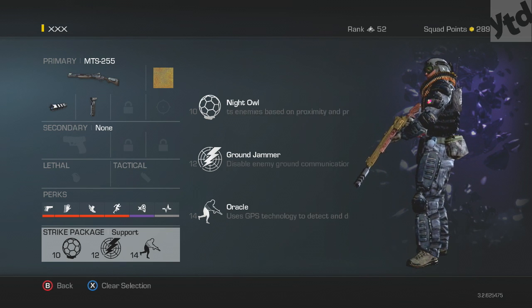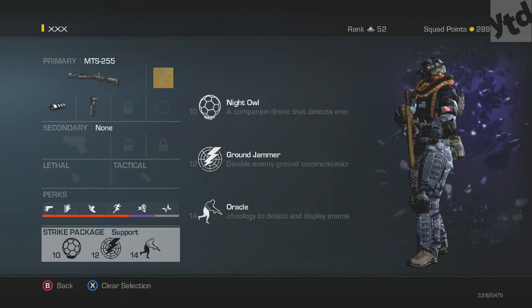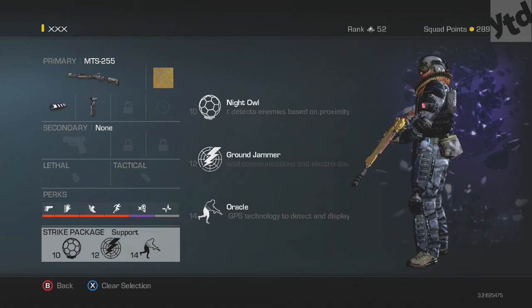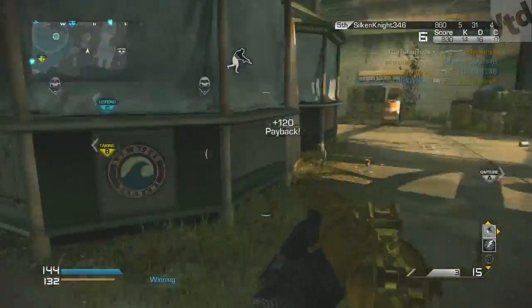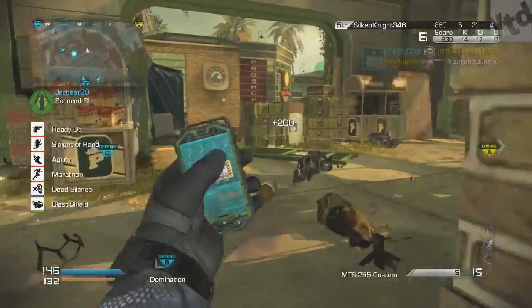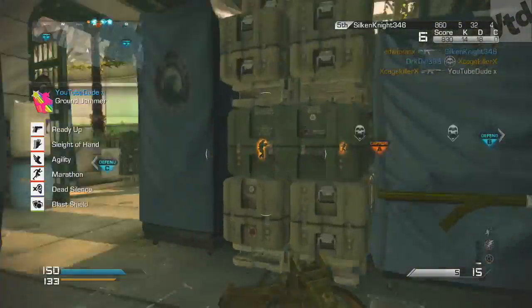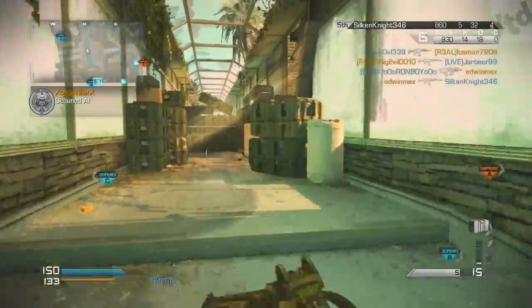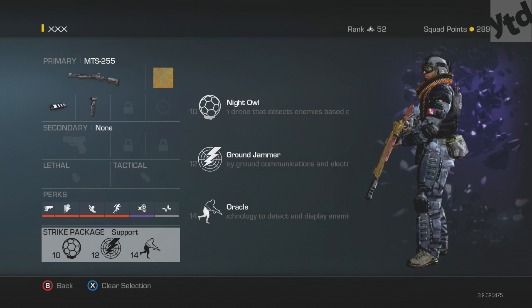For the strike package, you will be dying a lot so just use the Support strike package so your killstreak doesn't reset. Night Owl is amazing — it gives you a portable radar and blocks explosives and missiles. Ground Jammer is awesome — wait until you hear the announcer say 'enemy satcom,' then use it to not only take out their satcom but earn another point toward your streak. It'll also take down sentry guns and IMS, so use it when you know equipment is on the field.